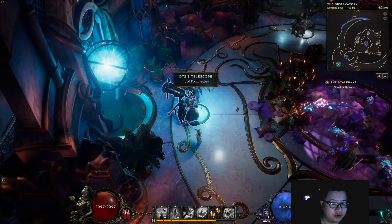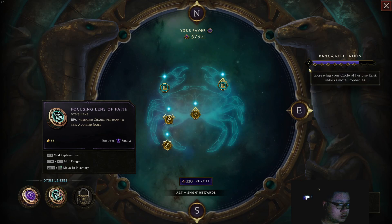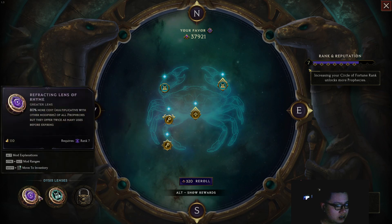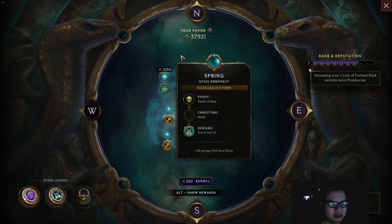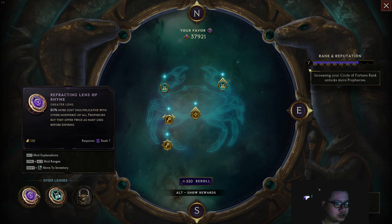So basically I go to the Idol Prophecies here, the Dicest Telescope. It is recommended to buy the Focusing Lens of Faith here for a 15% chance per rank to find adorned idols. This is only a rank 2 requirement, so probably everyone should be able to buy this one. I am using rank 7 because I can, so it costs me less time and a little bit less favor overall compared to the reward that I get.